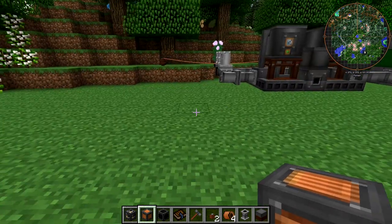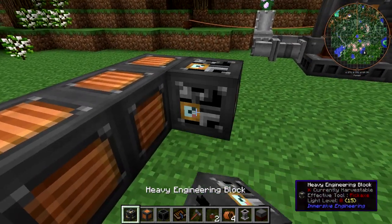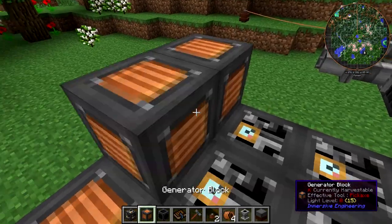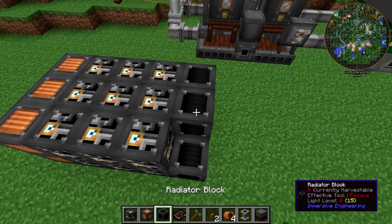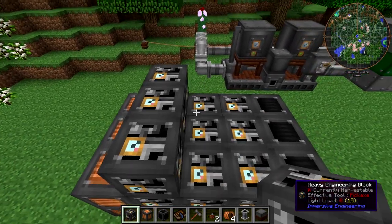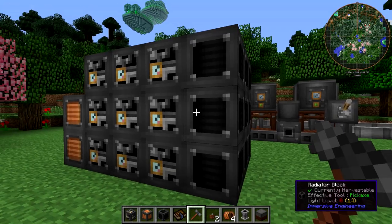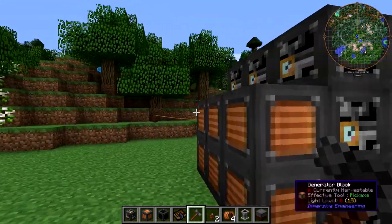In order to build the diesel generator, you first need to lay down a line of three generator blocks, then lay down two lines of three heavy engineering blocks, and then a line of three radiator blocks. Then you need to copy that on the next layer. On the third layer, you don't add any generator blocks — just another stack of engineering blocks and radiator blocks. To turn this into a functioning machine, you whack it with the engineer's hammer, either on the center radiator block or on the central generator block.